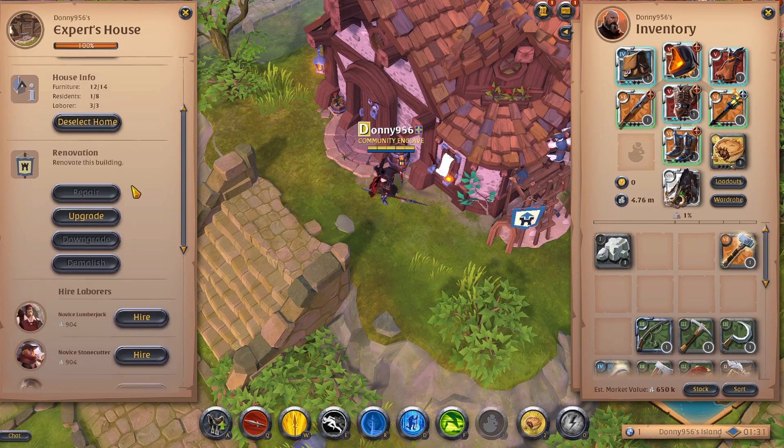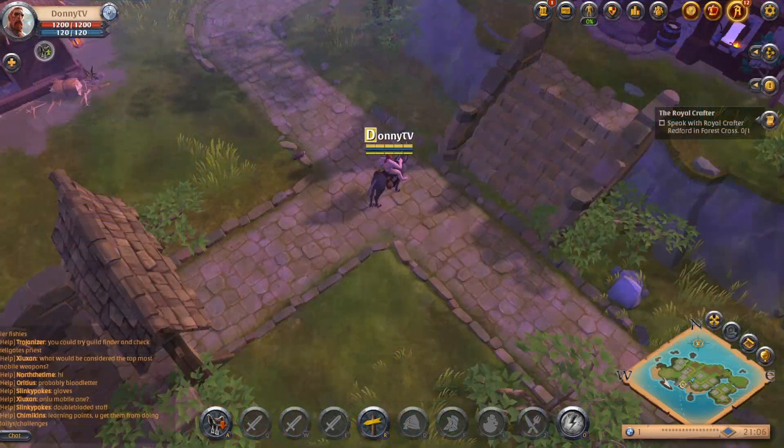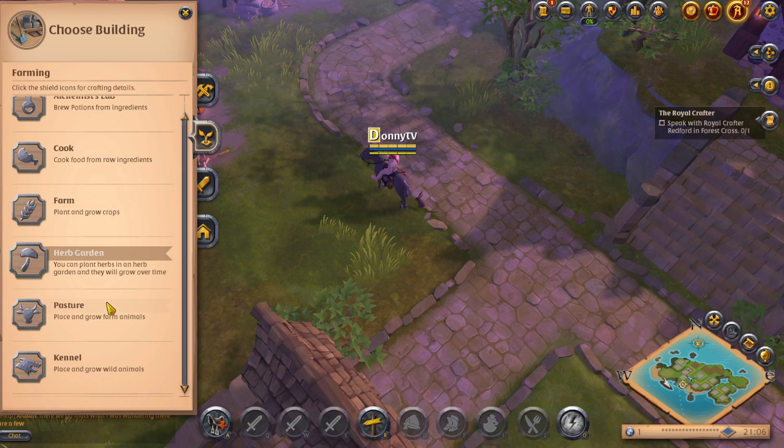When starting your island at one of six, you'll have one spot to build your initial house. You can build by clicking on the letter H, which will bring up a menu of building options. The first tab will be for buildings like lumber mill, smelter, tanner, or stonemason. The second tab will be for farming and you can create a farm, herb garden, pasture, or kennel. The most important tab will be the last one, which allows you to create your house or a guild hall if you're creating your guild island.